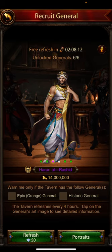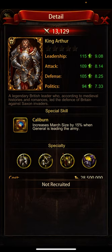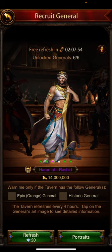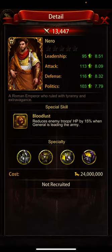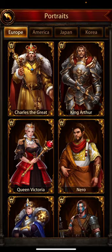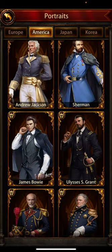Go to the Portraits tab and check which general you are after and whether they are available. For example, this general is available in the recruit area — and as you can see, there is no error message.